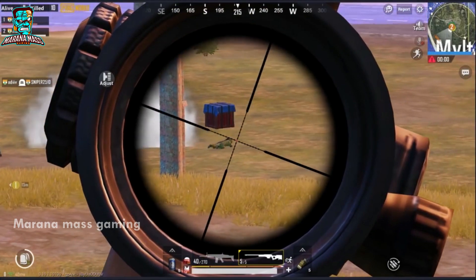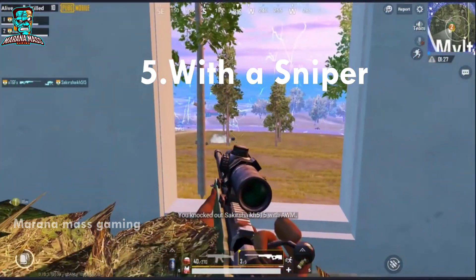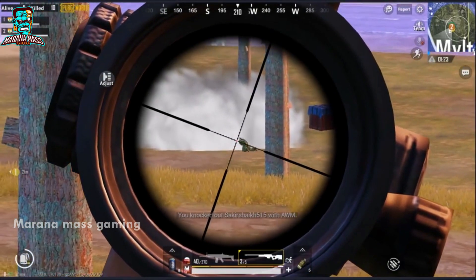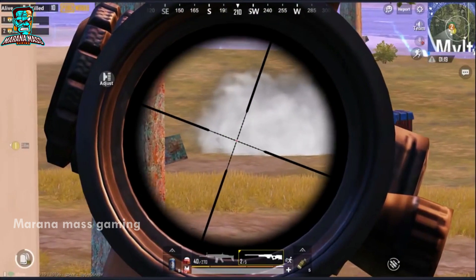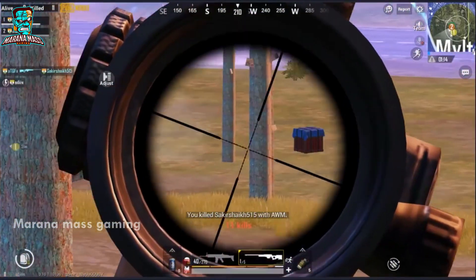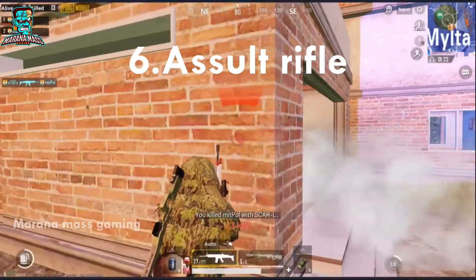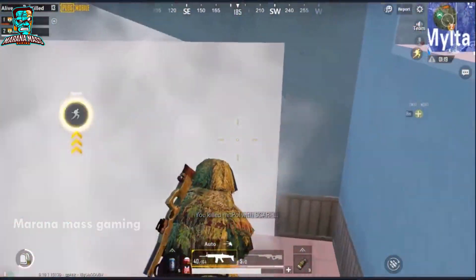There is a long-range fight. In the last zone, you can fight with a sniper. If you use the sniper Kar98, you can use a care package. There is an assault rifle in the last zone as well. We have the weapon master ready — let's see!